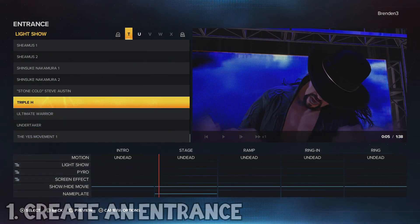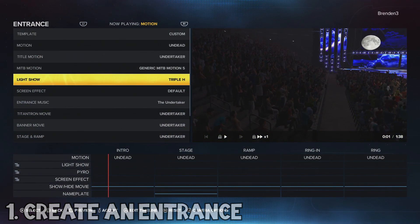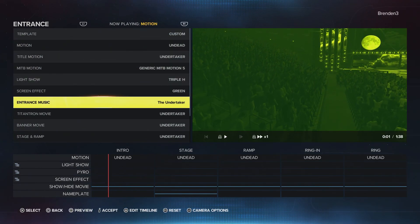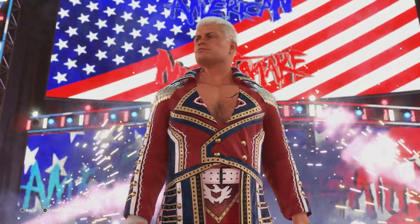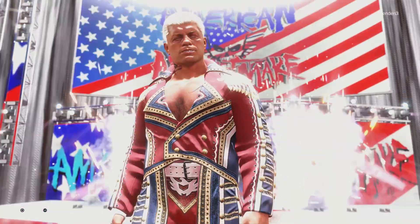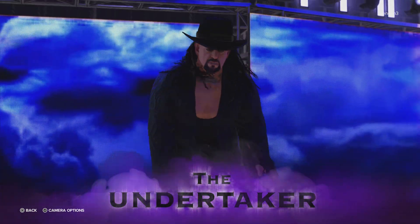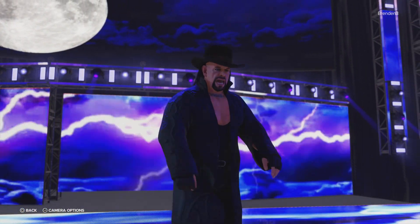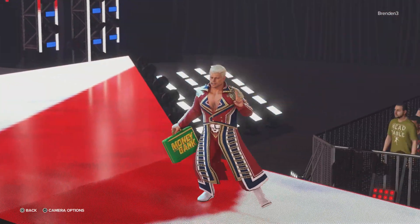Number one is Create an Entrance. We have had this feature in the past but it hasn't been its full-fledged mode that it should be — it's now officially back. In Create an Entrance you can customize every detail. If you want pyro, you want the Cody Rhodes magnificent entrance where you have pyro every five seconds, you can do it. If you want to adjust the Undertaker and make him do a dance to the ring, you can do it.